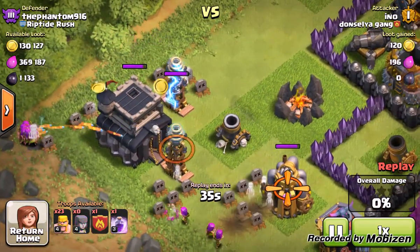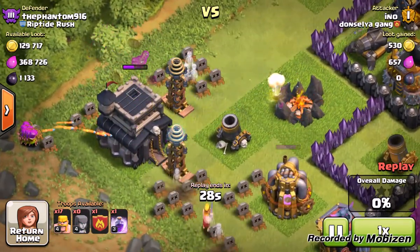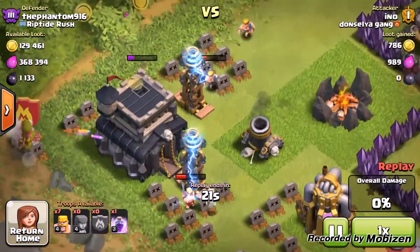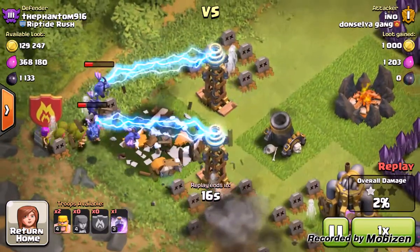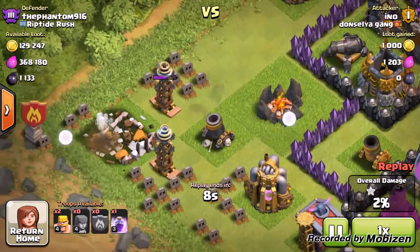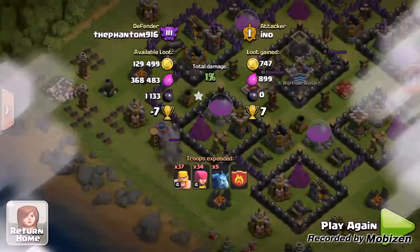Then he sets down his archers right there — some barbs and a bunch of archers. A lot of his archers got killed. This guy's actually pretty smart. He didn't bring a lot of troops, though, but he still won. He was trying to distract my mortar with barbarians by sending them down on the sides, so it wouldn't aim for all his archers that were sniping that town hall.